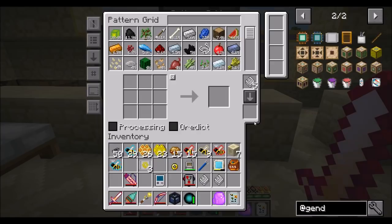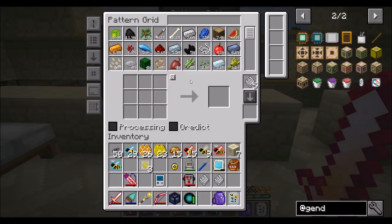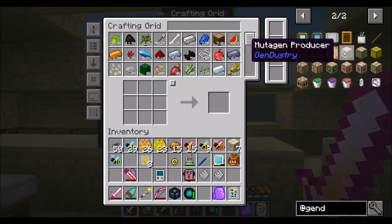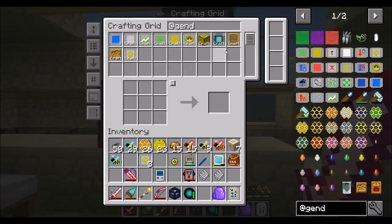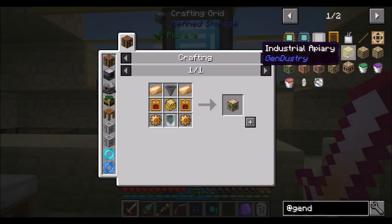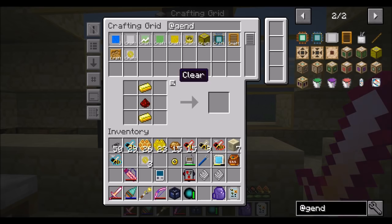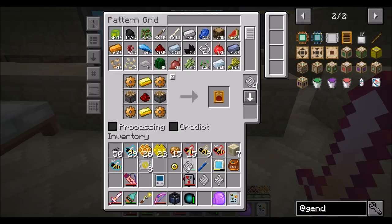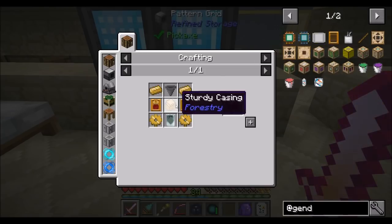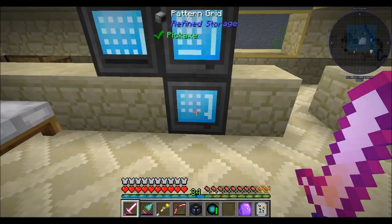First thing we need to look at doing is a mutagen producer. I don't think I need more than one of these. You need power modules - I guess I haven't taught you how to do those yet, so let's do that. And then you're also going to need sturdy casings, which I'm pretty sure I did. We're going to want at least four of them.